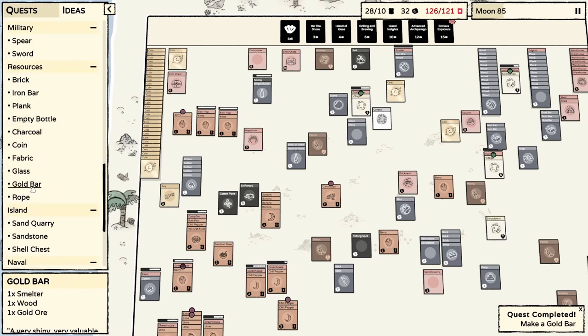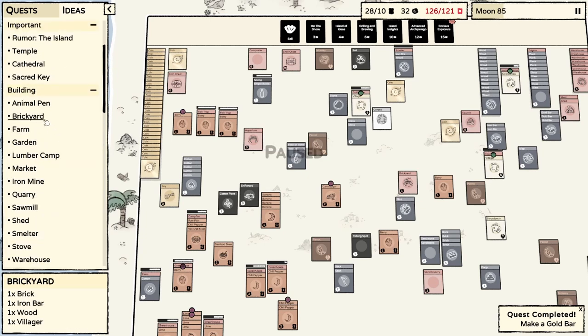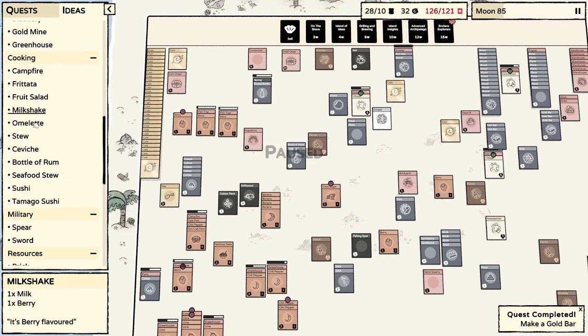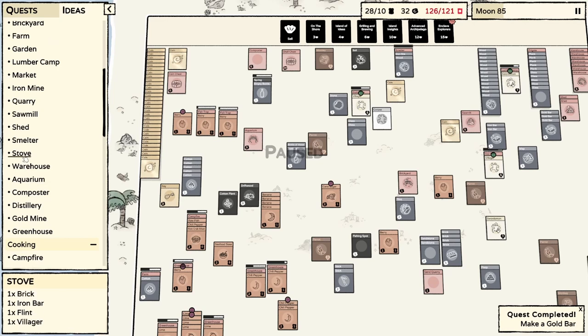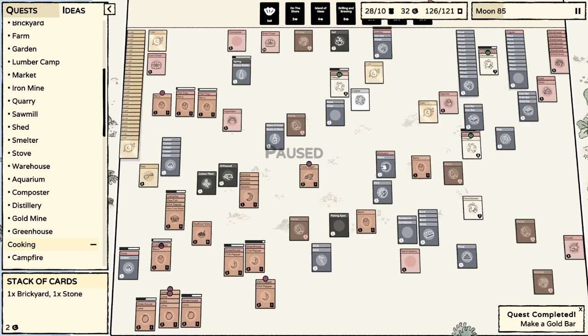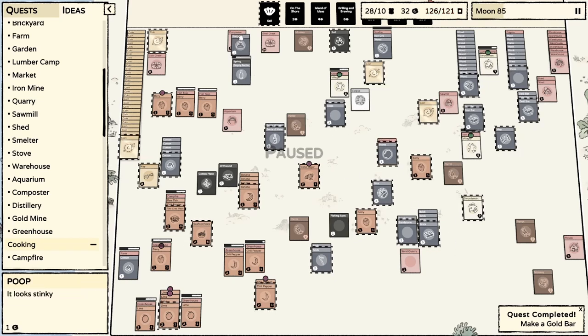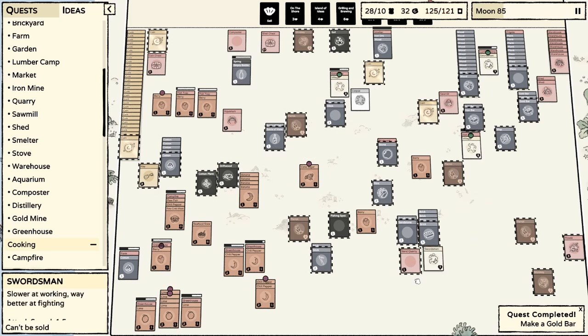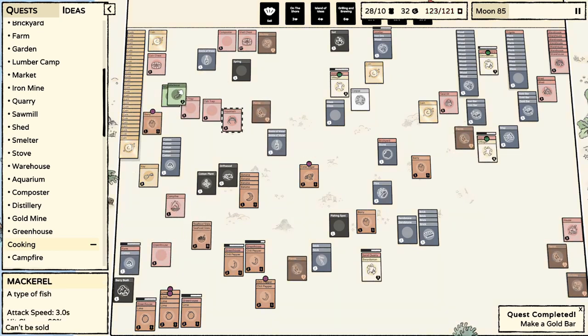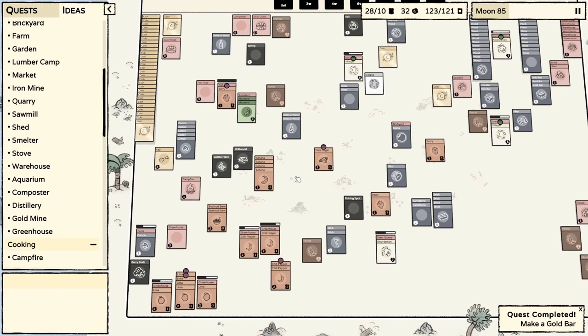So what we need for the distillery — and that's going to be a building — is a stove. We need to make a stove. Stove, iron bar, plank, villager. It's not in cooking, it's probably in building. Stove is one brick, one iron bar, one flint. Those are pretty pricey ingredients. The brick is the worst part because we're waiting on the brick. I guess we could have our swordsman working on sand again, and then condense the sand into sandstone, then condense the sandstone into bricks the old-fashioned way. It's kind of a pain but we can do it.